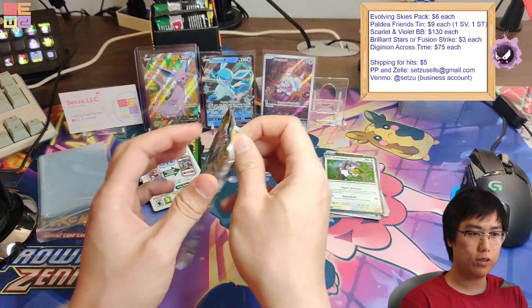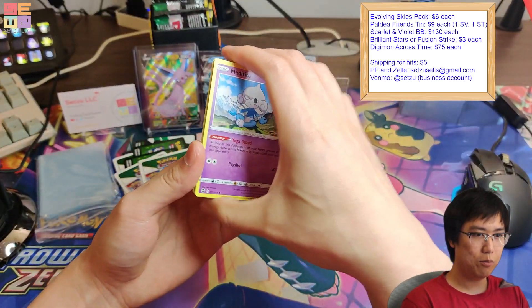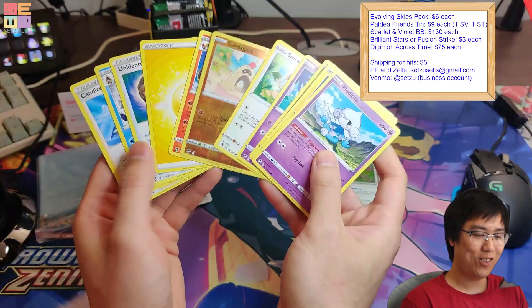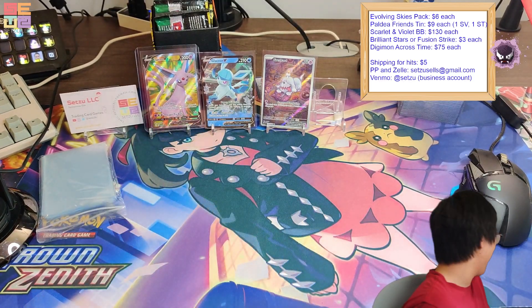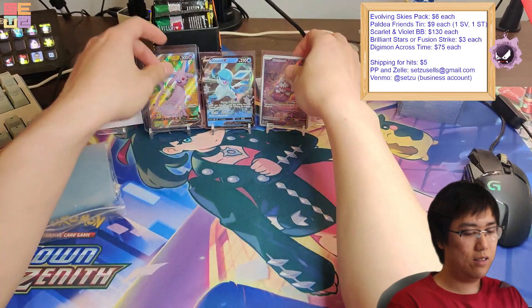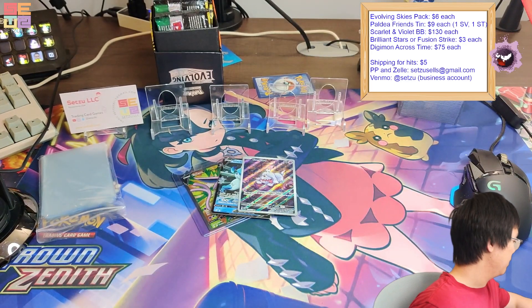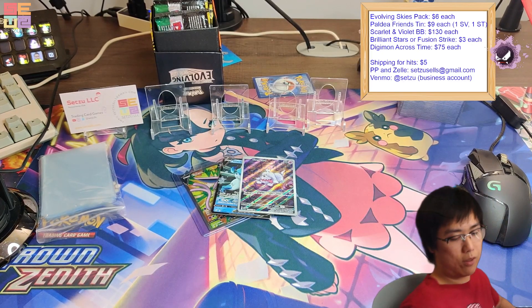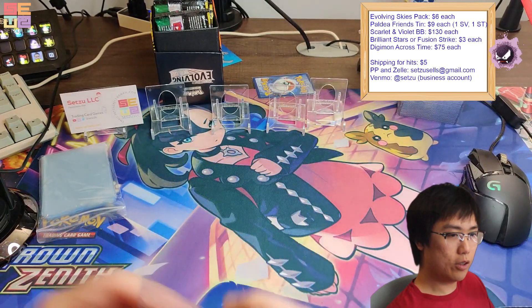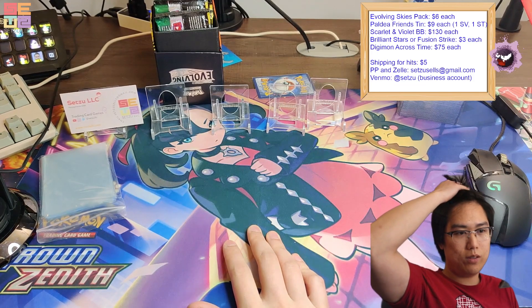We got a nice little Clefairy. Next we're gonna go for Lugia — oh well, maybe not. Sorry, Trey. There's a Ghastly and a Gengar — wonder if there's a Haunter. Thank you for joining; you can always get more, you're in line so you can pass if you want. Let me know if you want some too.